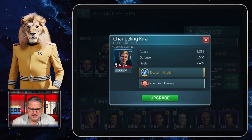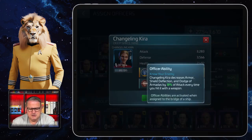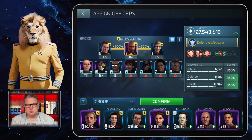Then we have Changeling Kira. They changed it a bit when they introduced the whole officers, but now the officer is officially Changeling Kira. Her officer ability 'Know Your Enemy' — Changeling Kira decreases armor, shield deflection, and dodge of Armadas by a certain percentage of attack every time you hit with a weapon. This crew is of course better than the Next Generation crew and I used it all the time once I had it. You can see it's still group sorted, so you see the synergy signs on the other officers that give synergy to Sisko.